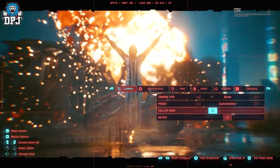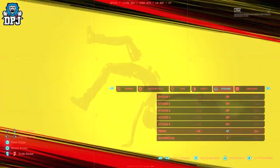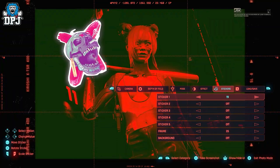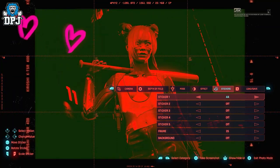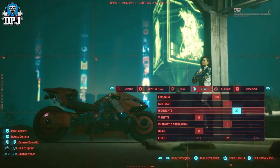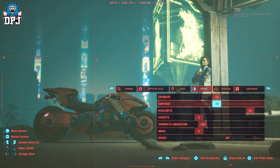We've got stickers, which is unreal as well. Within that sticker tab we've got so many options — it's crazy. With options for five stickers, a frame, and a background. There's just a lot of things going on here within this photo mode and I just cannot wait to play around with it.